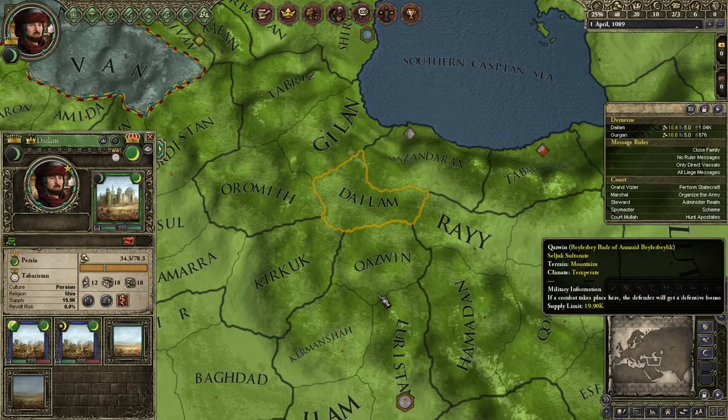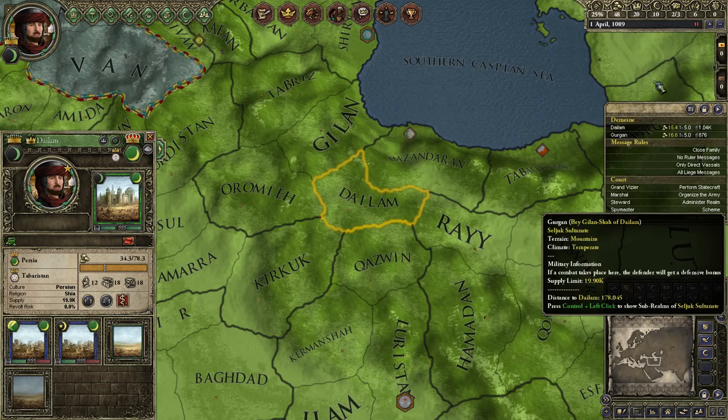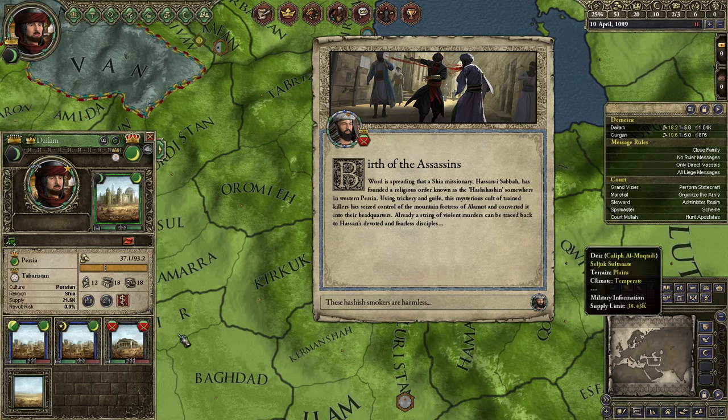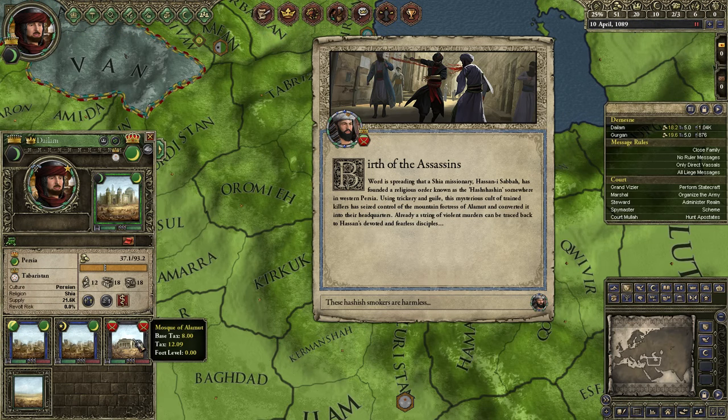As you can see, there is no holding just yet. We'll go forward a little bit faster just to speed up that process. We might have to wait a month. And there we are - you can see the Mosque of Alamut has now spawned in. The assassins have been born. Word is spreading that a Shia missionary has founded a religious order known as the Hashashins somewhere in western Persia. This is just meant as a tutorial so I'll skip the rest of the event text.